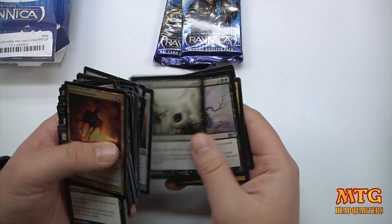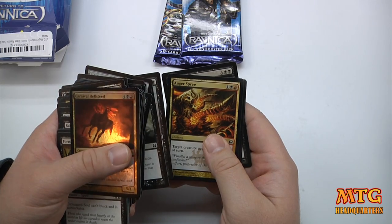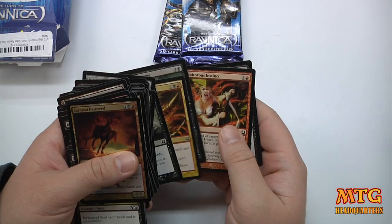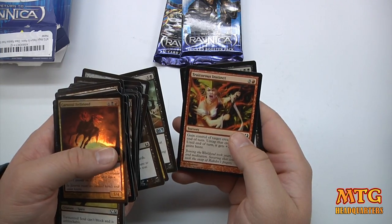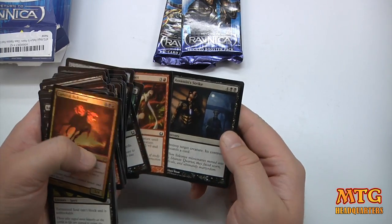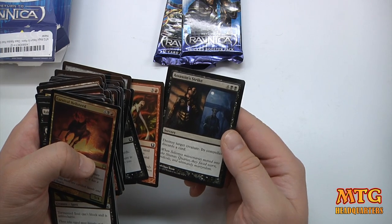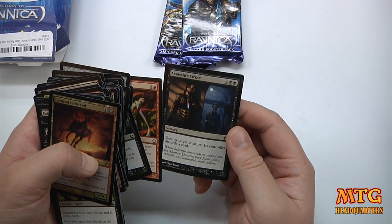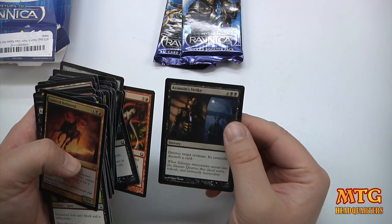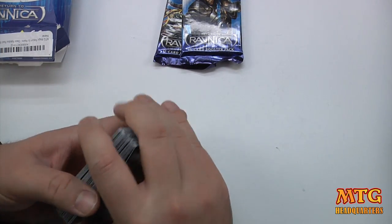Mind Rot — it's a classic. Cower in Fear. Augur Spree. Blood Reckoning. Traitorous Instinct. Assassin Strike — destroy target creature, its controller discards a card, for a six-drop. Wow. It seems like there'd be so many better ways to accomplish this, but I could be wrong.